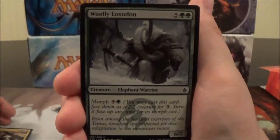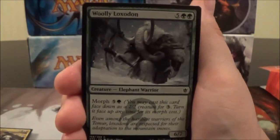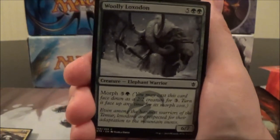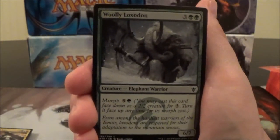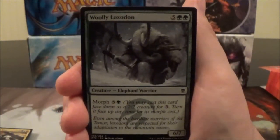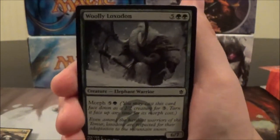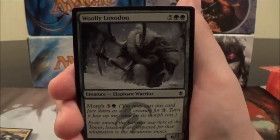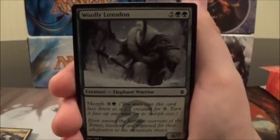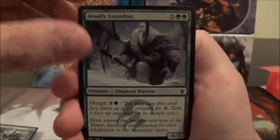Here's another creature that does nothing when turned face-up — Woolly Loxodon, a seven-cost 6/7 with Morph for five colorless and a green. This is pretty disappointing. If you play it face-down for three mana, you're then investing six mana to morph it up — essentially paying more total mana than just hard-casting it. The only upside is catching opponents off-guard: if they attack with a 6/6, you morph this up and block with a 6/7, their creature dies and yours doesn't. But I just prefer morph creatures that do something cool when they flip.